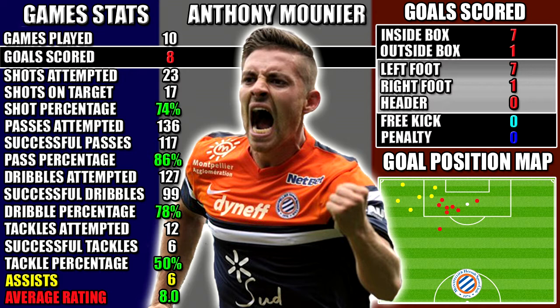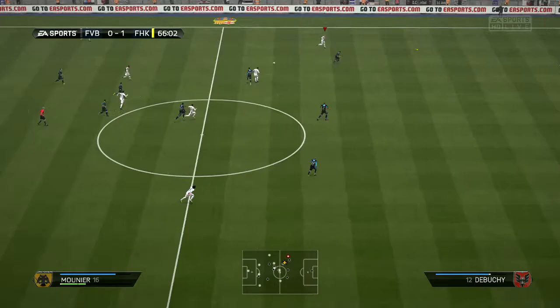Looking at Meunier's performance stats, in 10 games he scored 8 goals and managed 6 assists. All his stats are shown on the left-hand side, his goals on the right, and in the bottom right there's a position map showing where he's been doing his work. You can always pause the video for a closer look.